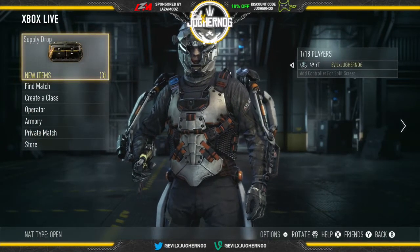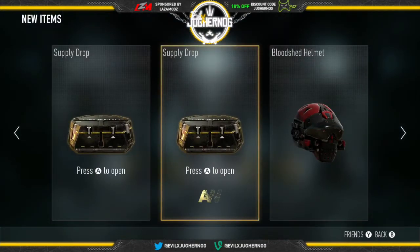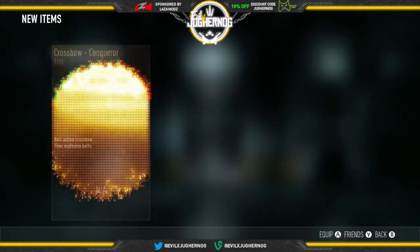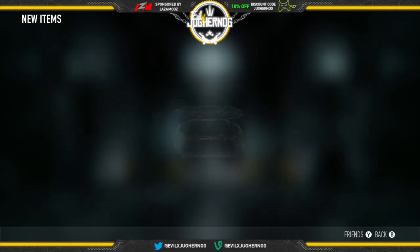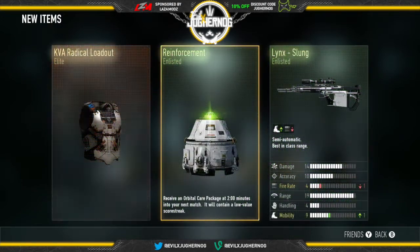Here I'm opening some supply drops so you guys can see what you can potentially get. I'm looking for elite weapons — I got a crossbow elite, but it's not what I'm actually looking for. I'm looking for assault rifles like the RIP AK-12 elite versions, but we'll talk about that in a different video.